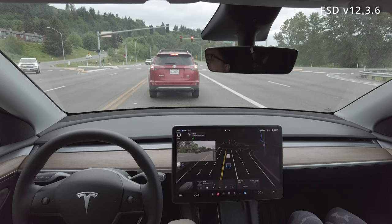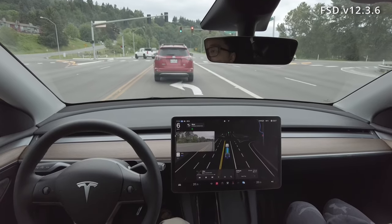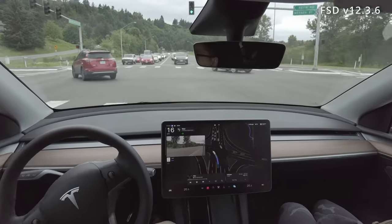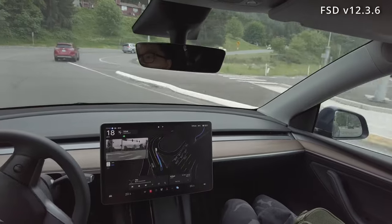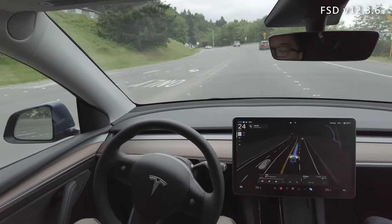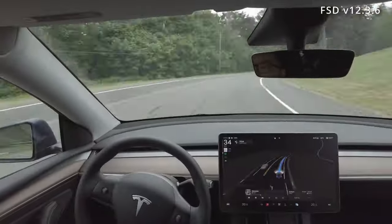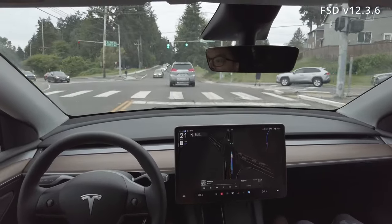Now we're coming up to a left turn. It's a green light, so there's no flashing yellow to deal with. It's a pretty normal left turn, but it turns into a pretty narrow-ish road that has a lot of lane markings going on. FSD does it perfectly and stays in the left lane like it should, unlike the red car in front of us. The road gets pretty curvy but it handles that with no issues.